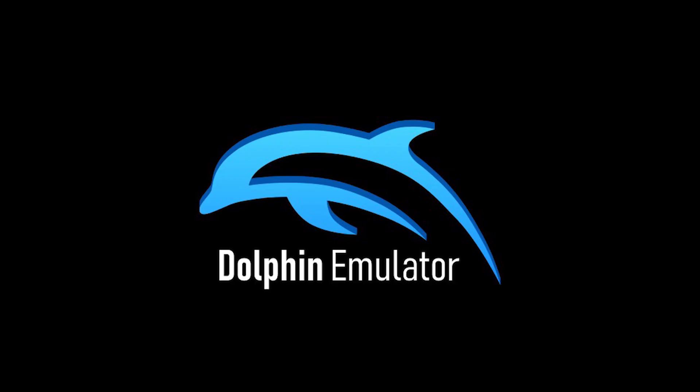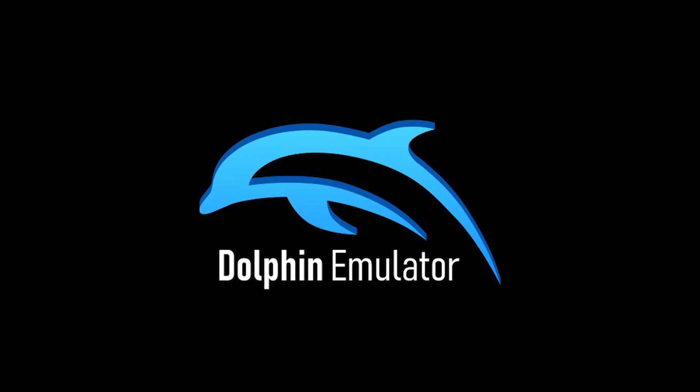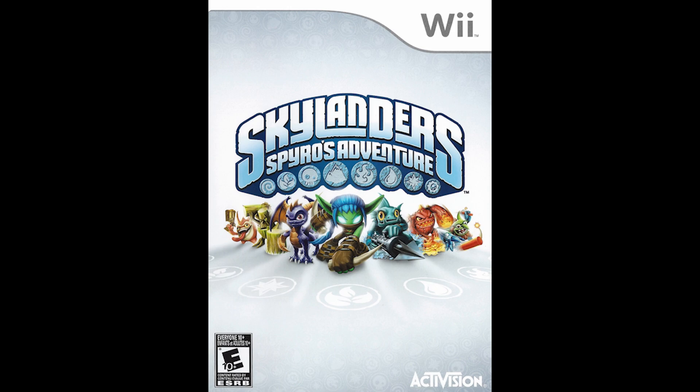You're going to need the Dolphin emulator and a game. I will not be showing how to get those — there are many tutorials for the Dolphin emulator, and getting the game is technically the same process, though that is technically illegal, so I won't cover it. What you will need is a portal of power.